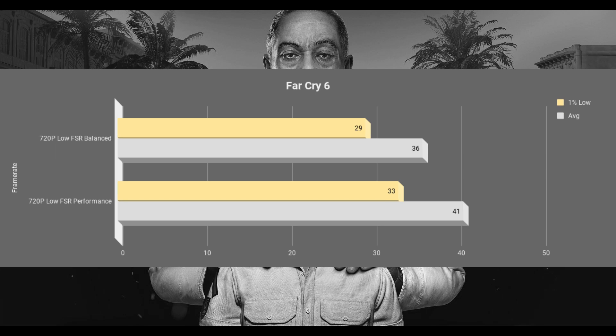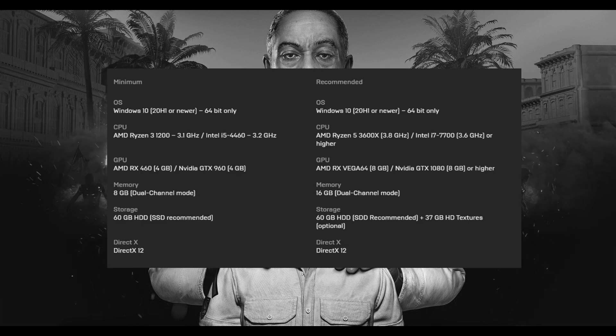The benchmark tool is a good representative if you want to have an idea how the game will perform, but it doesn't really show you the worst case scenarios. After one hour of gameplay you will see drops below 30 frames per second even with FSR on performance mode, which the benchmark tool claims I wasn't really having. Some scenes in the regular game will show those drops.